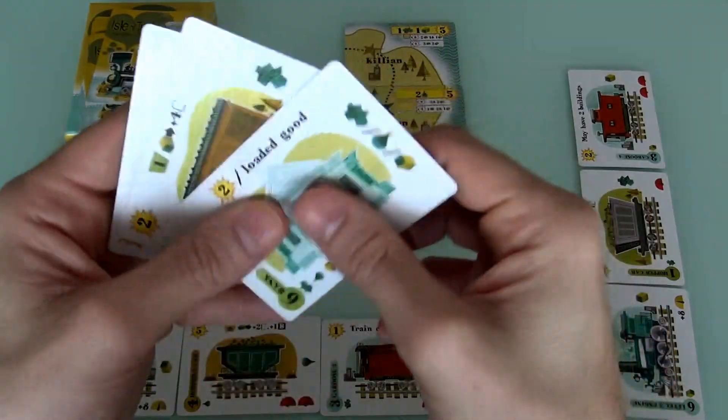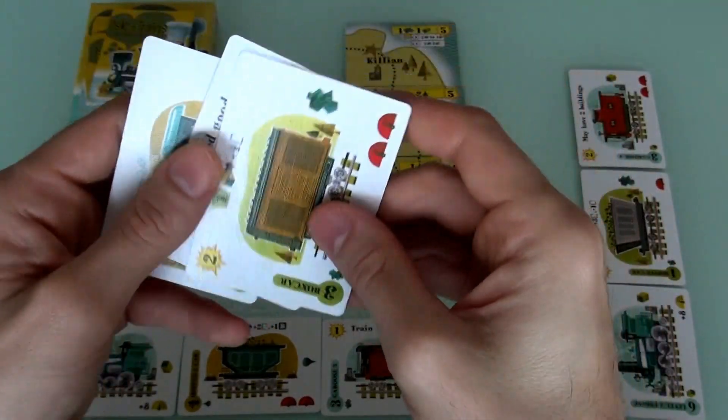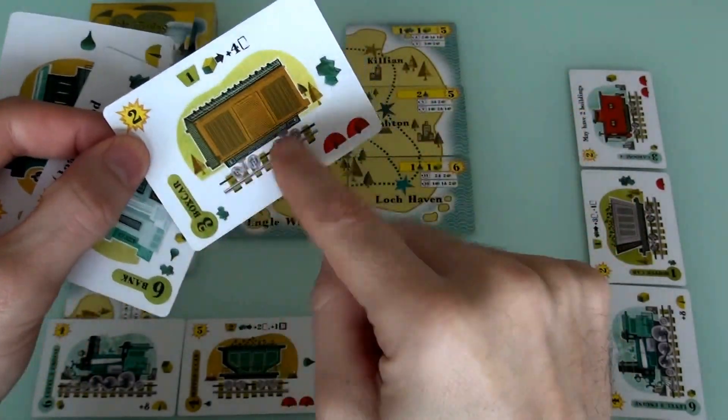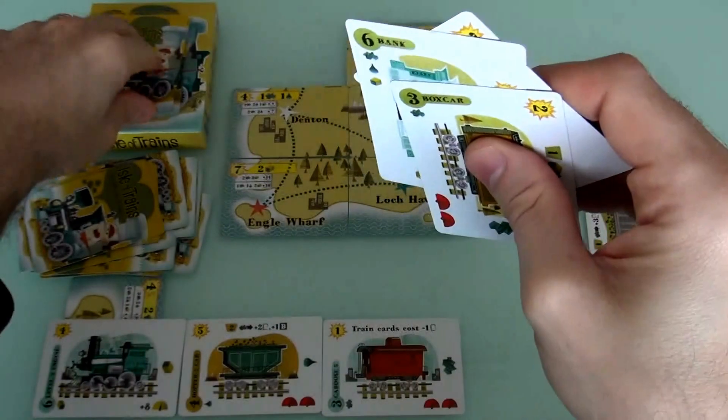But she needs to load stone. She doesn't want to throw this bank away because her special power is getting multiple buildings built. She could use this boxcar, but she'd like to get this boxcar so she can start getting some... Actually, I think her first thing, she'll just draw a card.